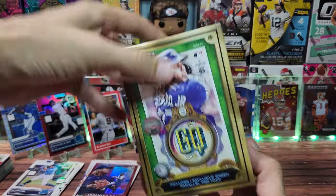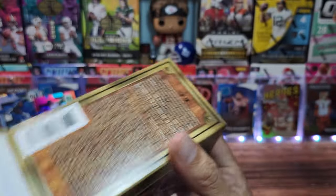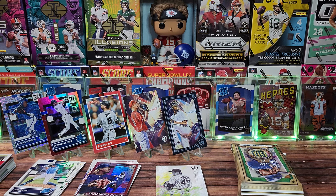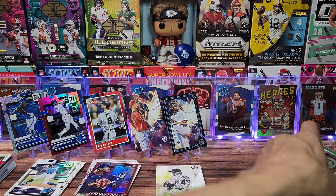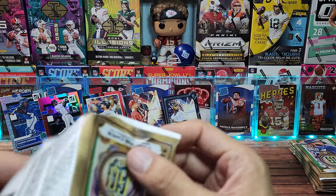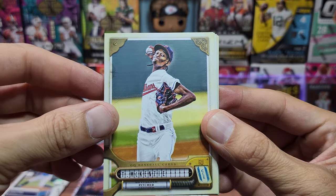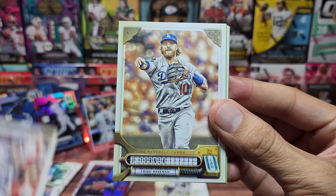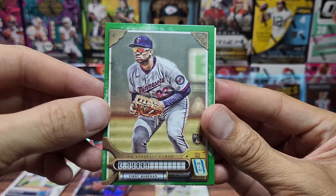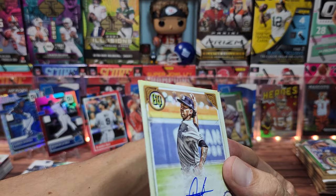Seven packs, seven cards each — looking for a green or possibly a few green parallels in the Gypsy Queen blaster box. We've done Diamond Kings, now we're on to Gypsy Queens — royalty all around, we'll see who prevails. We got Joey Bart, McKenzie, Joey Gallo, Justin Turner. A green parallel rookie — first baseman, not bad.